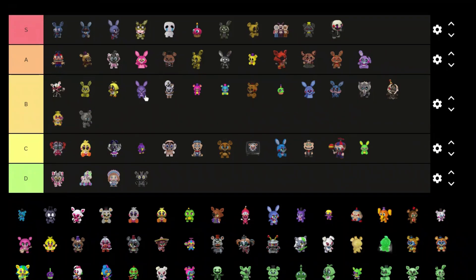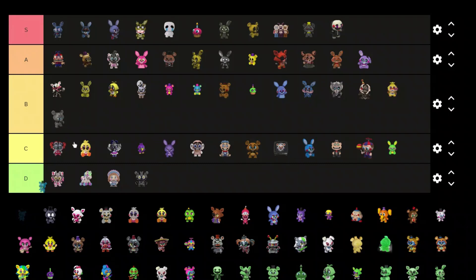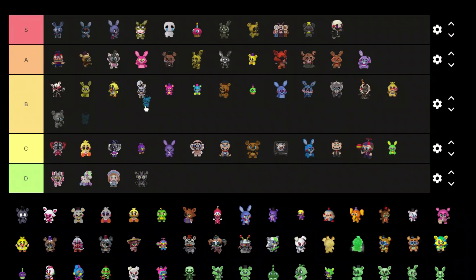We have another Bonnie variant — the eyebrows just look a little bit too angry, the color scheme is a bit too dark and purple while Bonnie is more on the blue side. C tier.